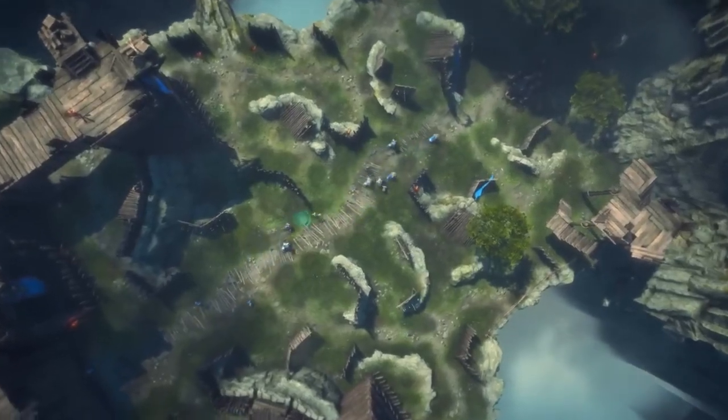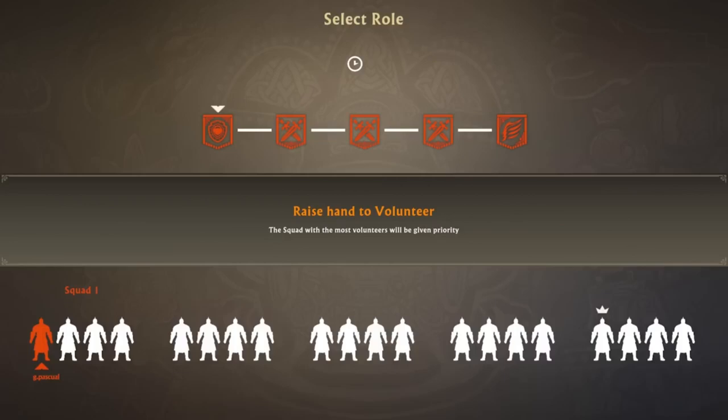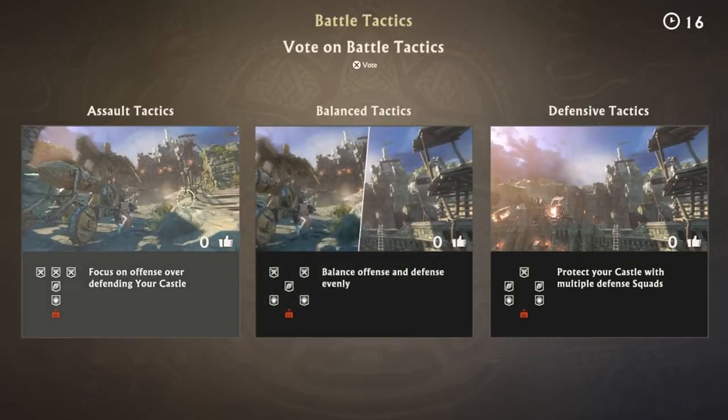An army consists of 20 players, divided into squads of four. At the start of battle, each squad votes for a squad role that suits their preferred strategy and defines their approach to the oncoming battle.